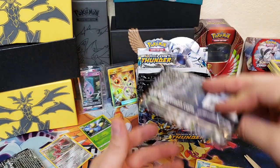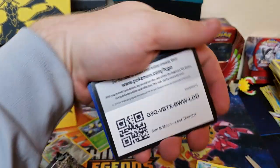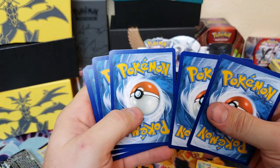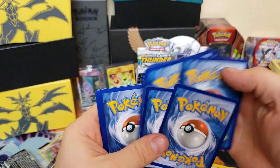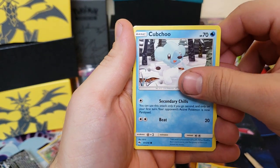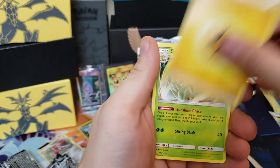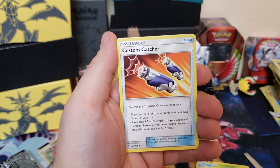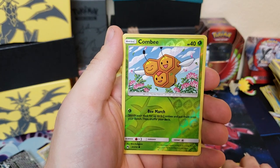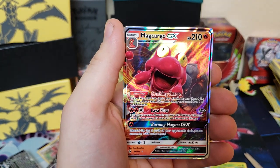I saw some shine in the next pack, so we got something good here. We got Larvitar, Slowpoke, Chubba Choo, Alolan Diglett, Natu, another good Lost March energy, Grovyle, Custom Catcher, Fairy Charm, and Combee for our reverse holographic. And oh — Machamp GX! We got our first GX and we're only on the second pack — that is insane!